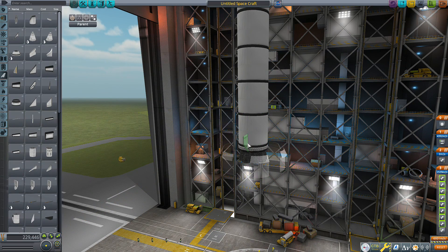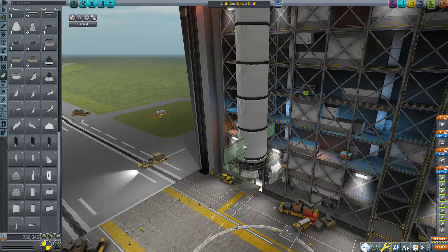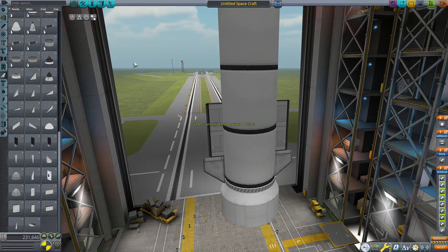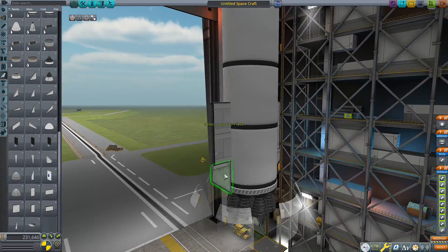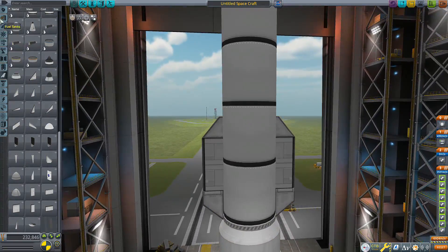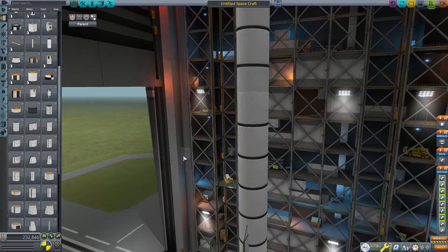Here I am building the fins. I use these little delta deluxe wings, and then that little wing adapter piece. It looks pretty good. I don't have the colors because I don't have any mods to change colors. I think that looks pretty good, so I left it like that.